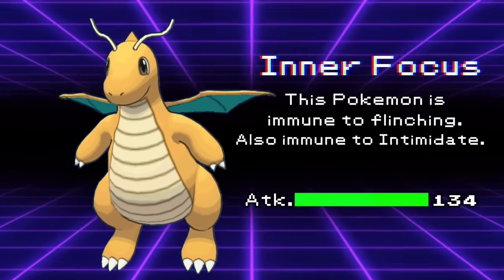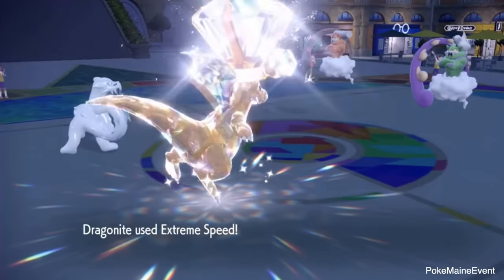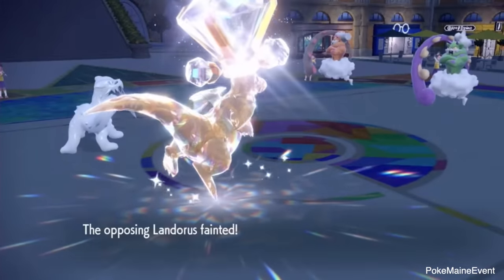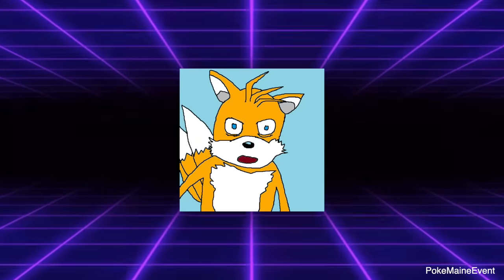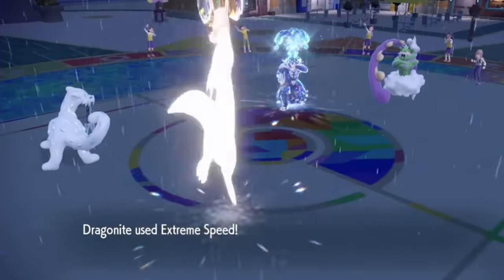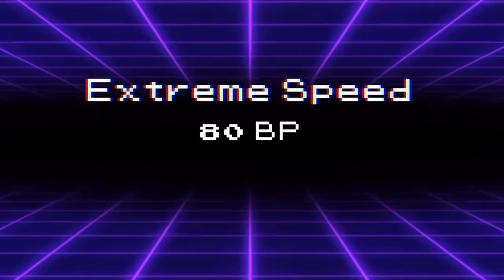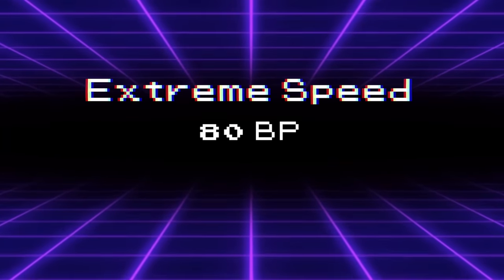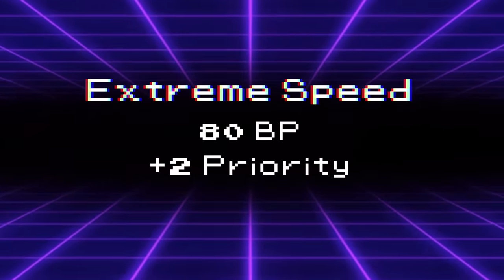Meaning that dealing with Dragonite's great 134 attack stat wasn't as simple as switching in an Arcanine, Landorus, or Incineroar — you actually have to manually lower that stat. Players found that slapping a Choice Band and terastalizing it into a Normal type to spam Extreme Speed next to Chien-Pao produced, frankly, offensively absurd results. Extreme Speed is 100% the strongest priority move in the game — 80 base power is already arguably too strong for a priority move, but it also has +2 priority, meaning it can even bypass Follow Me if the user is faster.